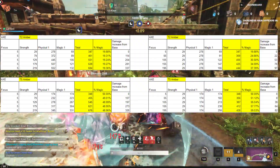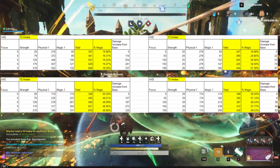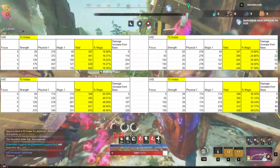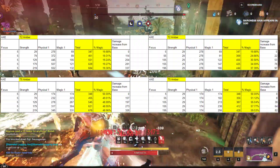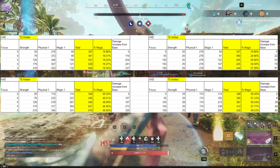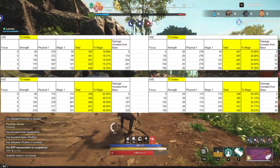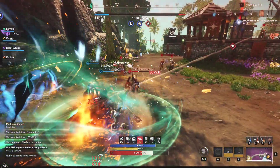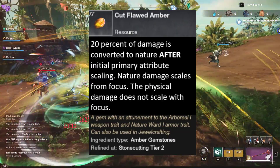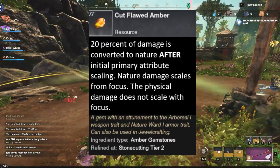The other main reason we take a tier 2 gem is because of the scaling coefficient itself. For a weapon like the axe, the damage coefficient for primary stat is significantly higher than the coefficient for focus scaling on an amber gem. Meaning, if we had 80% of our strength scaling with any strength contributions, it will result in more damage than if we only had 50% to scale off of. It is not a bug causing tier 2 to be better — it is based upon how primary stat coefficients scale significantly harder compared to the focus coefficient. The corrected tooltip should read: 50 or 20% of damage is converted to nature AFTER initial primary attribute scaling; nature damage scales from focus; the physical damage does not scale with focus.